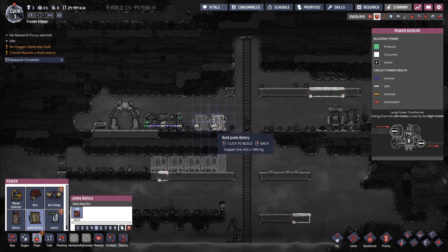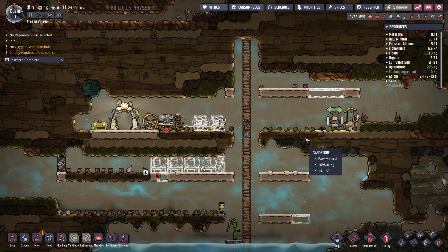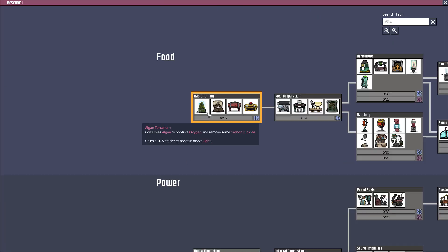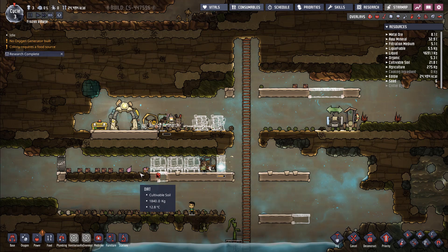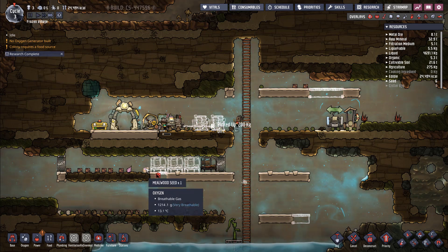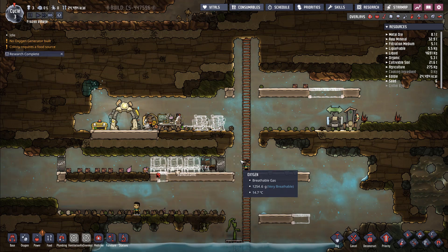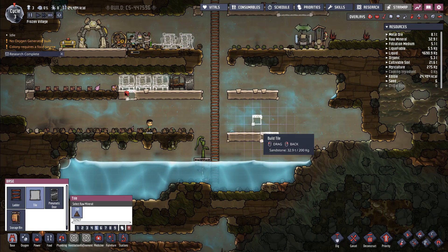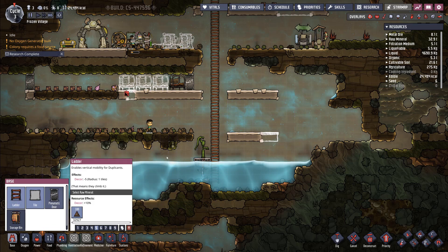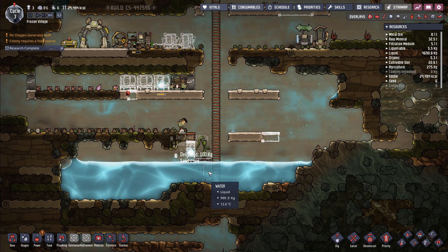I'm going to build two jumbo batteries with wires connecting them. The next thing we're going to research is basic farming — that's going to give planter box access. For planter boxes, we're going to start with mealwoods. Bert just uprooted a mealwood, giving us a mealwood seed to plant in the planter box, and is now kindly recharging the battery so Harold can continue researching.